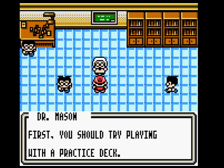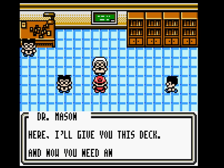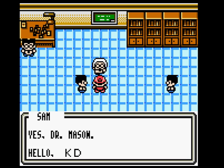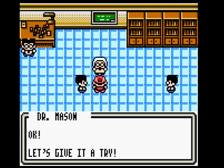First, you should try playing with the practice deck. Here, I'll give you this one. And now you need an opponent. Hey Sam, play with him for a while. Yes, Dr. Mason. Hello, Caden. Okay, let's get with it.